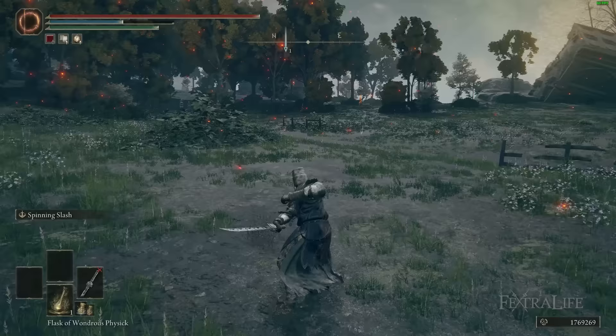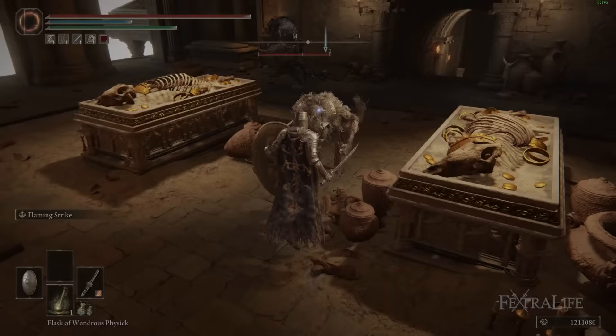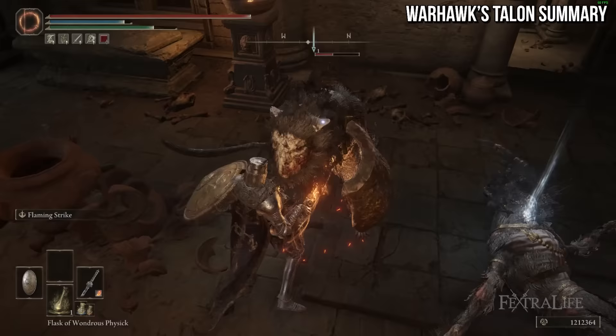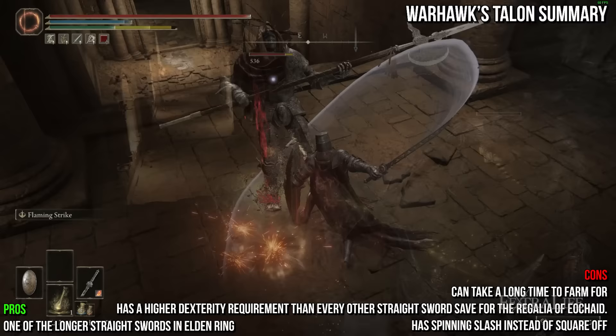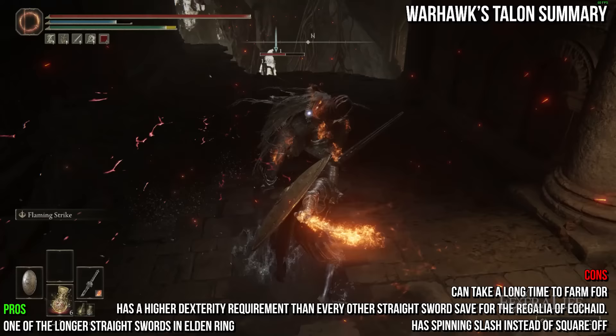Lastly, we have the Warhawk's Talon. It has a unique R2 that swipes twice rapidly, and if charged on the second R2 does another two attacks, dealing physical damage. It weighs 3.5 and requires points in strength and dexterity. It has roughly the same attack rating as the Noble Slender Sword at nearly every infusion and a similar farm time, but is a bit shorter with Spinning Slash as its ash of war instead of Square Off. Its true claim to fame is the unique R2 — it slashes twice, and if you hold R2 it attacks two more times. I recommend using it with a shield with flame art infusion or in a spellblade build using magic or sacred and flame art. Use talismans that reward multiple hits like Winged Sword Insignia and Millicent's Prosthesis, and the Axe Talisman for charged R2 damage.